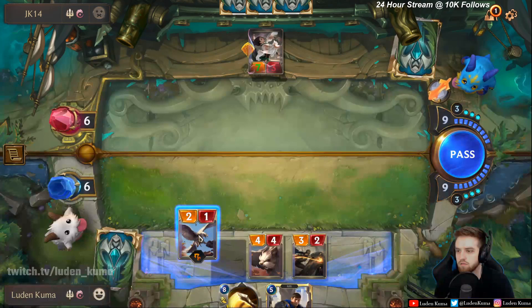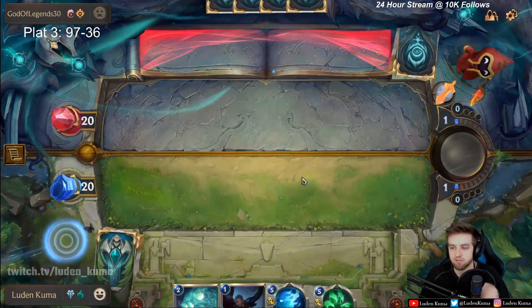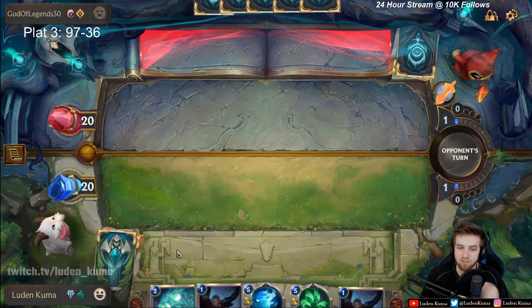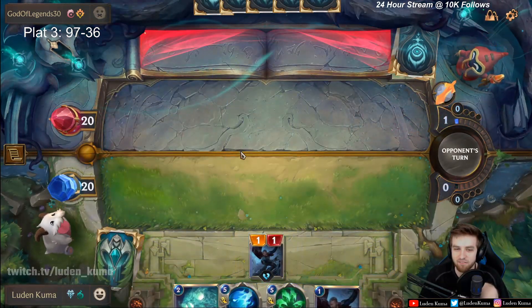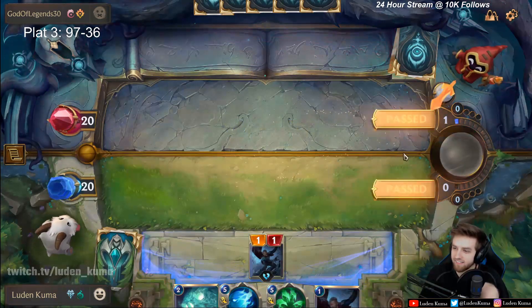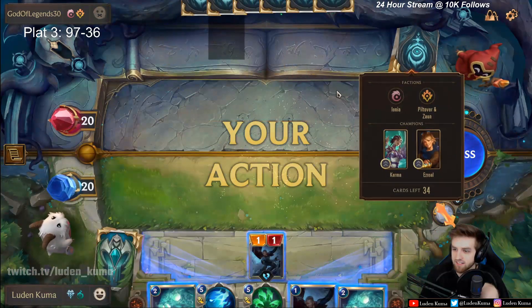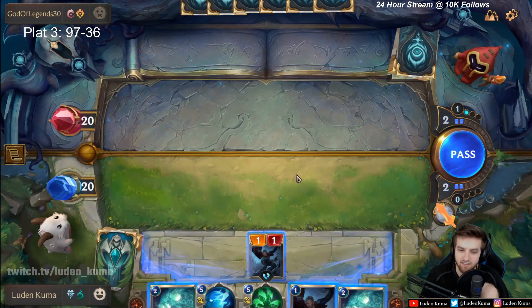To give you a better idea, let's talk about an example. In the beginning of the game, I start out with the mulligan phase. On round one, my opponent has the attack token, meaning he gets the first turn in the round. He has nothing to play, so he passes the priority to me. I have a one mana cost card, so I go ahead and play it. Once again, he has nothing to do, so he passes again. Since I'm the defender, I can't attack here — I must pass. Now that we both passed, the round is over.